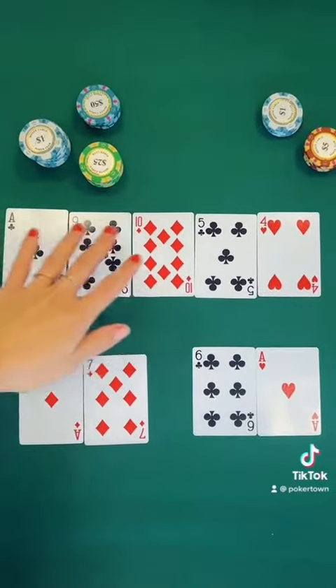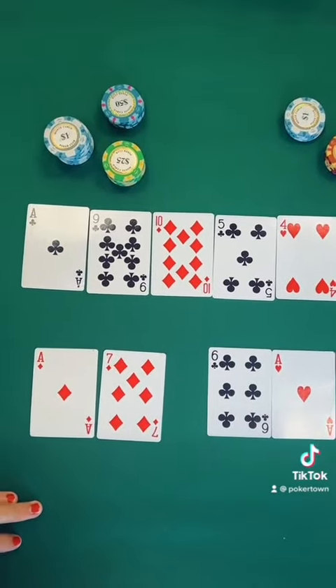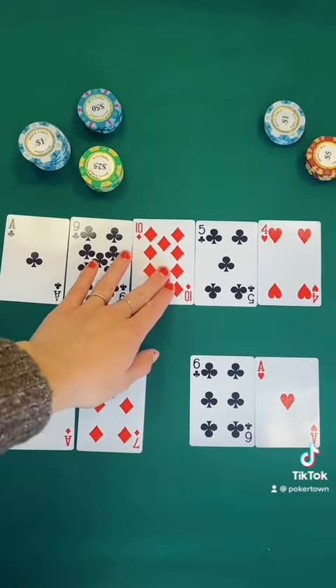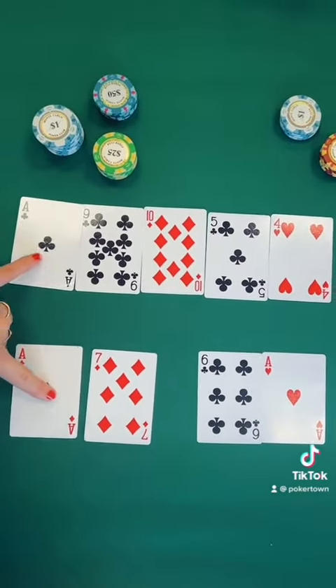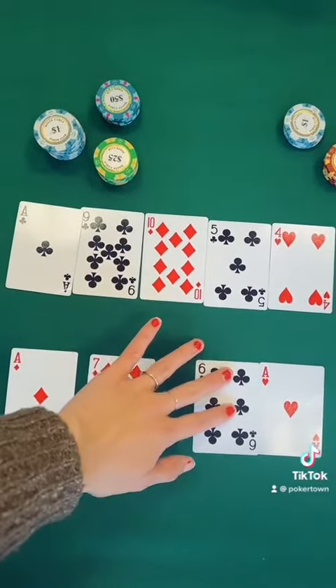So here we have a river with two players' cards shown. In this scenario, both players' three best cards from the river are the ace, the nine, and the ten, and then they both will use their hole cards as well. So they both end up having a pair of aces, and then some high cards remaining.